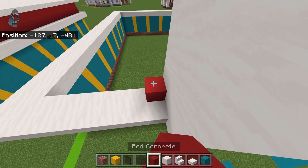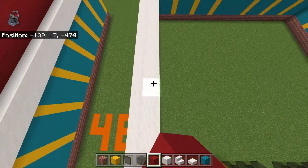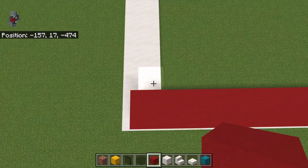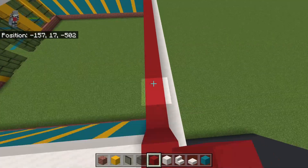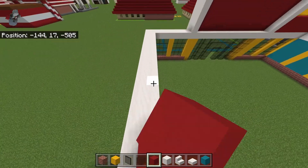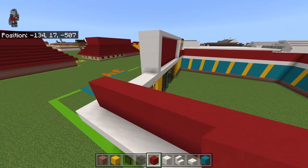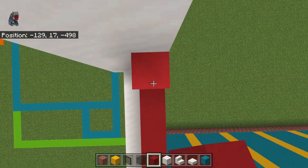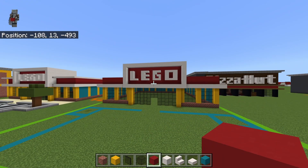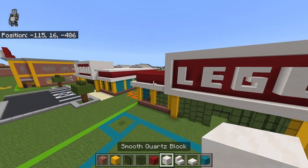Take that inner row of smooth quartz blocks and bring it up with two rows of red concrete — basically just where the walls are. It's modern vibes — it actually kind of reminds me of a build I've done before, something fairly recent. I think it has vibes of the Dick's Sporting Goods remake with the same strip or color change at the top.